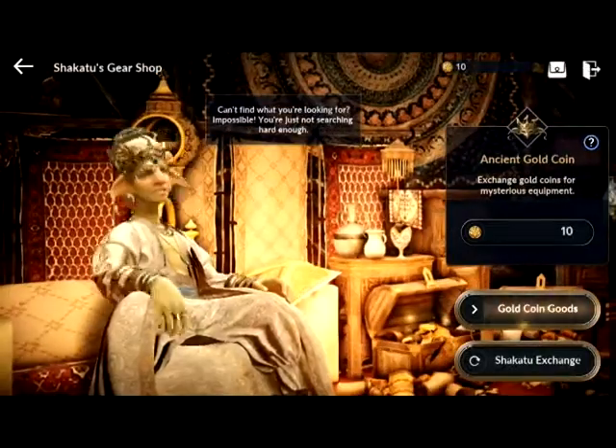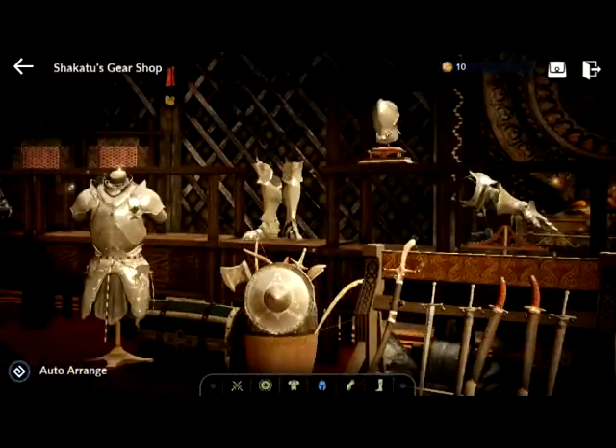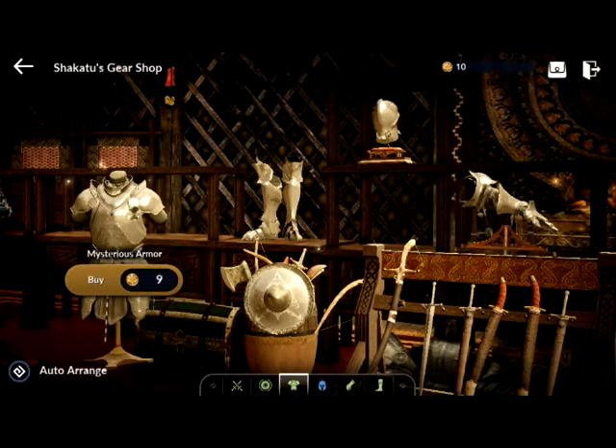Let me take you to Shakatu's Gear Shop. As you can see, I have 10 gold coins, and this is what I can spend my gold coins on. It's like checking the weather every day — you're always curious to see what you'll end up with.